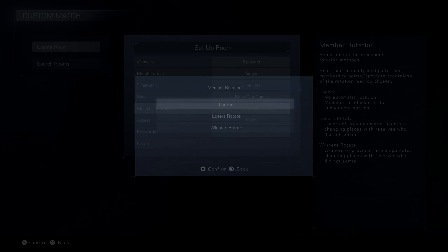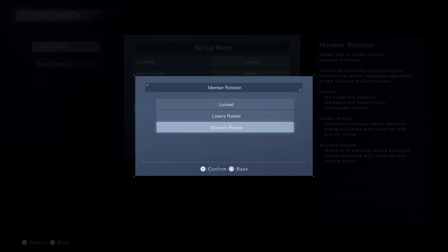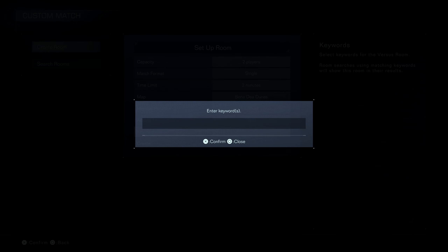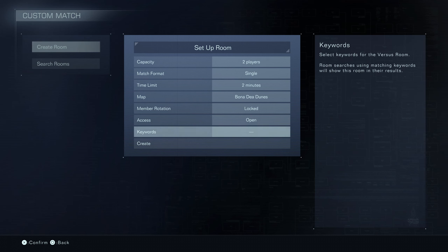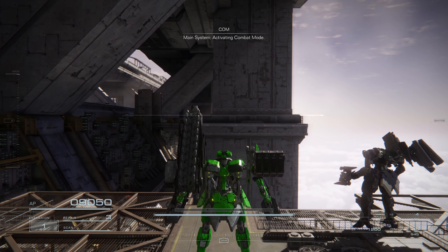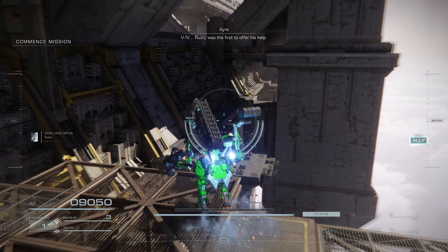Fair warning, the next couple of suggestions are a little bit spoilery, so if you care about that and you haven't finished the game yet, you should probably stop watching now. The next option I would like to see is just more music selection. I've been playing the game for about 400 hours at this point, and hearing the same rotation of three or four songs over and over is starting to get a little bit old. There's a lot of really fantastic music in this game, and I would love if they leveraged more of it for multiplayer, especially now that they've given players the time to play through the game.